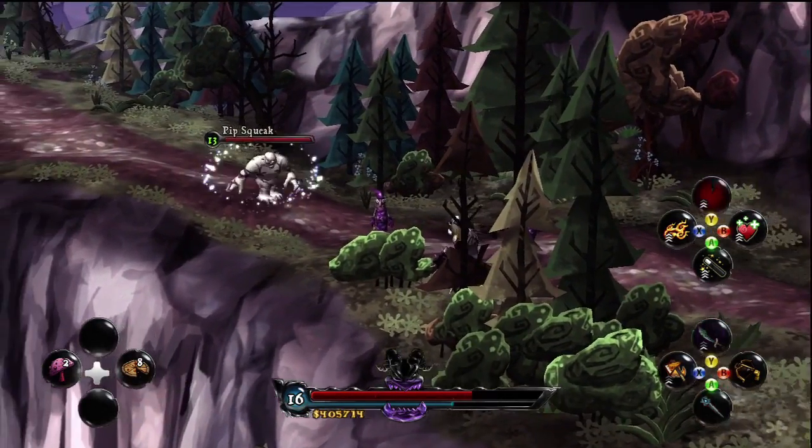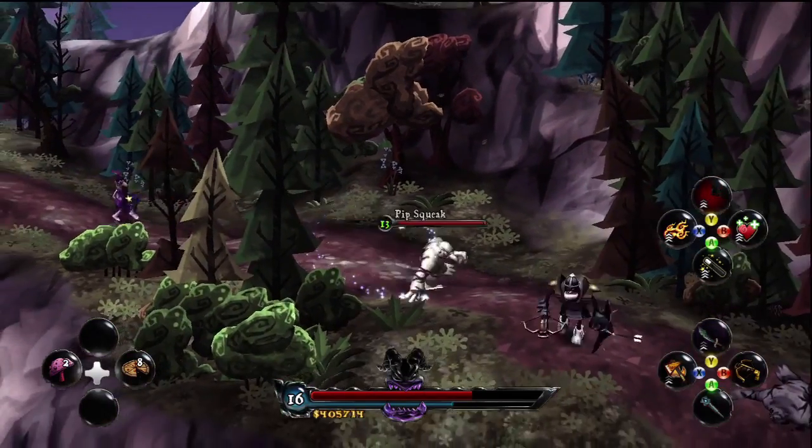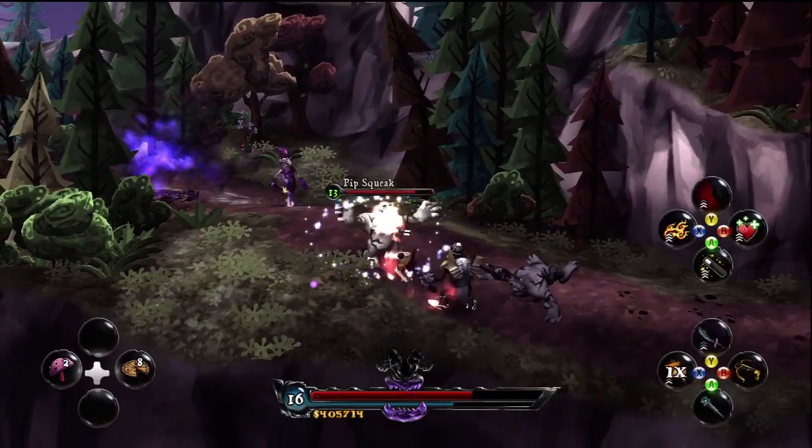This is Sparkles' fourth ability — he unleashes a mini version of himself, and then he'll stand around for a little bit, chase and explode after any enemy in sight.